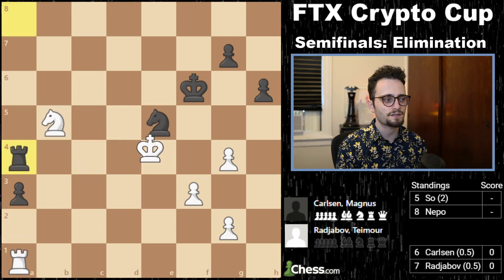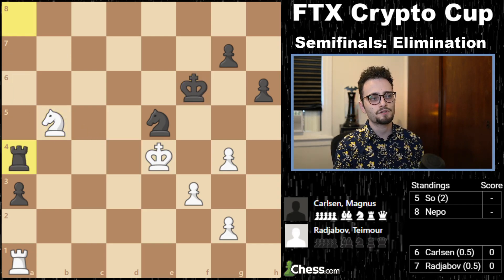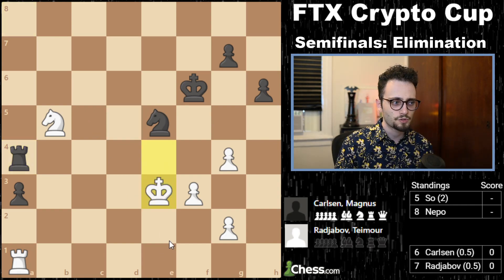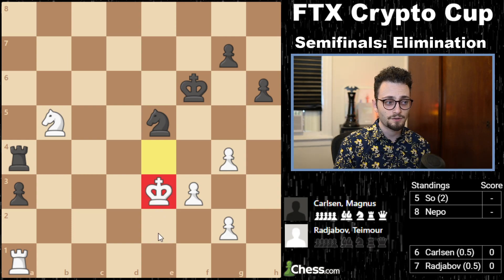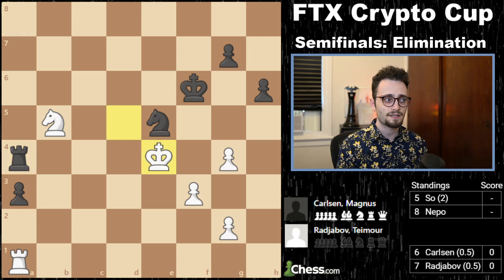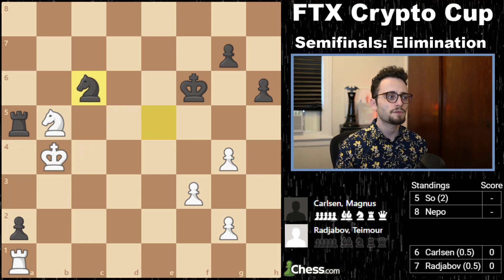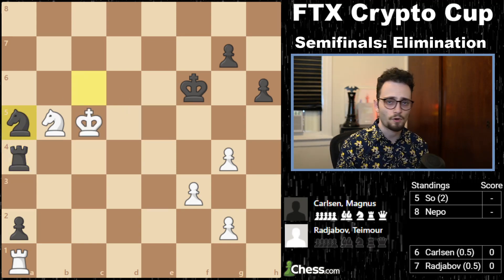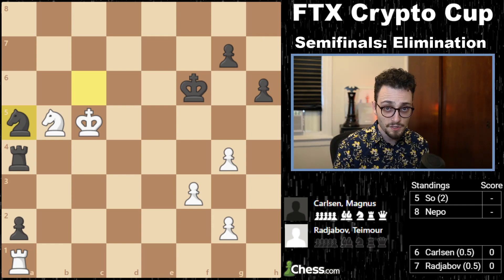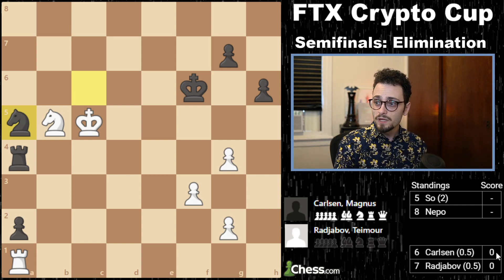From this point forward everything Magnus did was perfect. He gave this check — a very difficult decision for Timur. I thought king e3 was wrong when looking at the game; I thought king d5 was right. Magnus immediately punishes him, forcing this, plays a2 — the only move — then knight c6, rook a4, and knight a5. Only way to win. Magnus finds it. He's extremely good at defending the most nagging of positions, and he's extremely good at converting the most minuscule of advantages. Magnus Carlsen wins the first game.